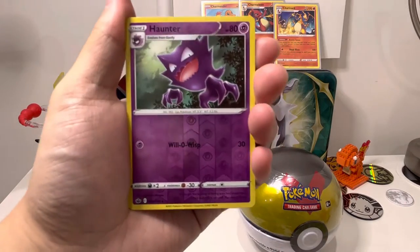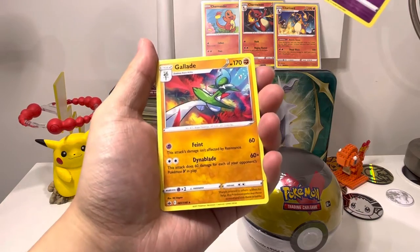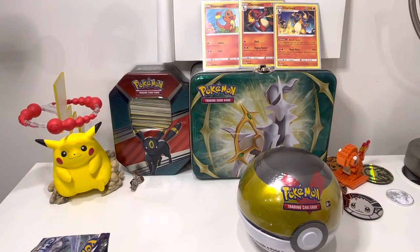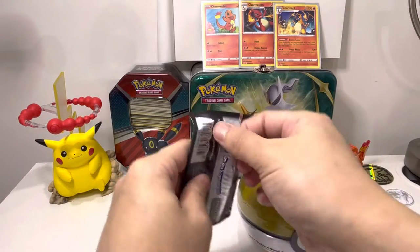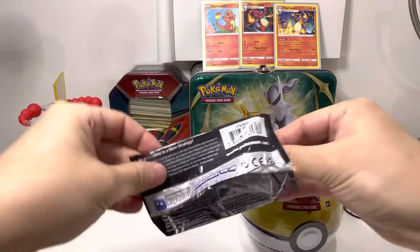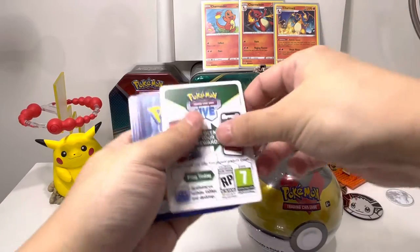Oh, that's a nice looking Houndour today — I'm gonna keep that one. And the rare is... wow, okay. So the Chilling Reign bad luck streak still continues. Alright guys, next up — which one shall we go for? Fusion Strike, only because Evolving Skies is my favorite and I am yet to pull the Umbreon alt art. Fusion Strike — what I need is a new alt art.